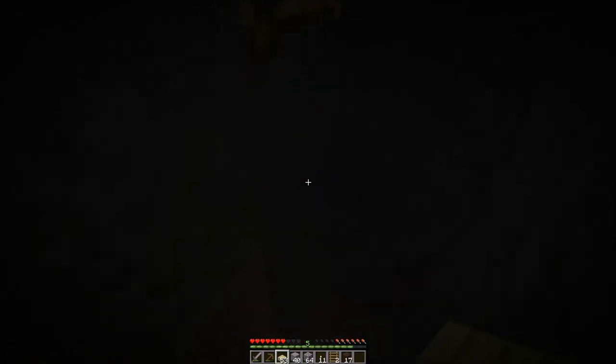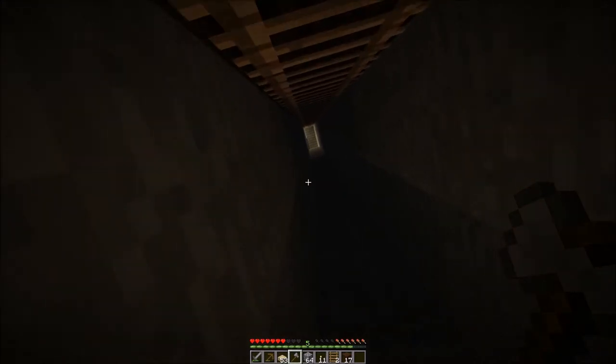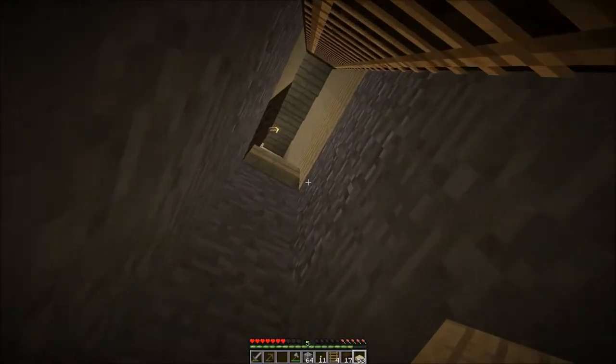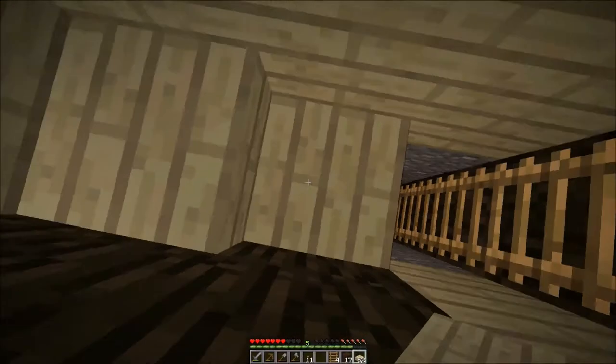Got to get this in the right spot. Things aren't going my way in this episode. There we go, got to collect our ladder back. Have to be quick about it. Almost there. Place the block and all is good. Put that there. We need to reorganise the inventory, everything's all jumbled. That goes there, that goes there, that goes there. Torch is there. We should be right for now.